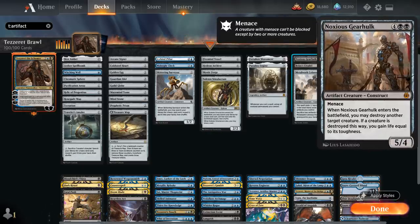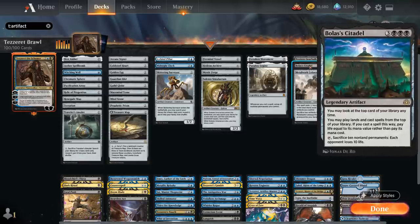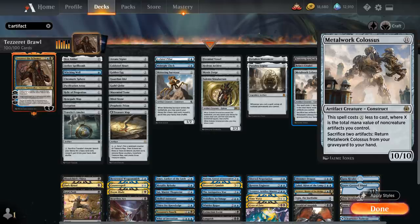Noxious Gearhulk is a 5/4 with menace — when it enters the battlefield we destroy another creature and gain life equal to its toughness. Bolas's Citadel is a very powerful card draw engine that lets us look at the top card of our library at any time and play lands and cast spells from the top, paying life instead of mana cost. Metalwork Colossus is a 10/10 artifact creature construct that costs X less to cast where X is the total mana value of non-creature artifacts we control, and we can sacrifice two artifacts to return it from graveyard to hand.